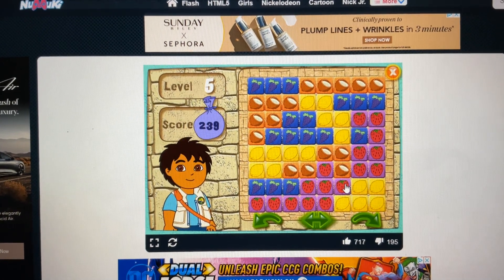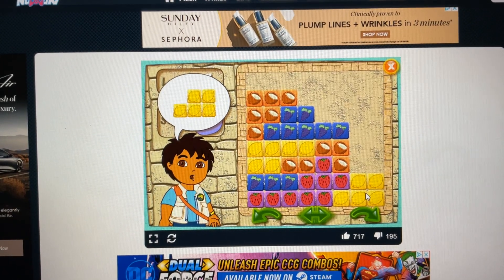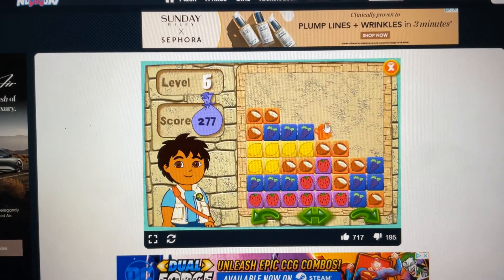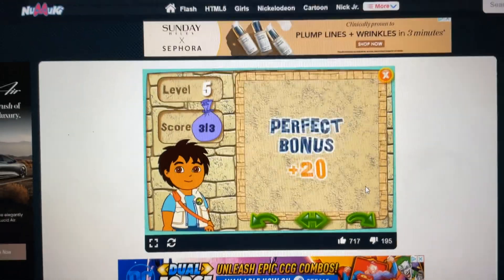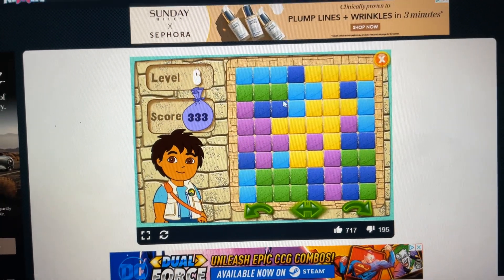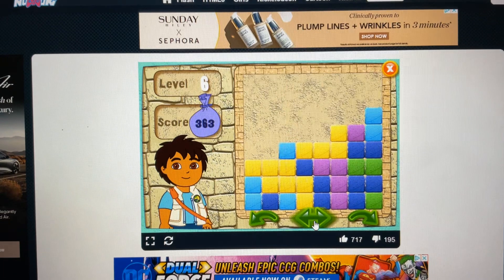Here's your puzzle. Ready? Set? Go! Coconut. Lemon. Lemon. Grapes. Grapes. Grapes. Lemon. Get rid of the coconut. Lemon. Strawberry. Grapes. Grapes. Grapes. Green. Light blue. Dark blue. Purple. Green. Yellow. Dark blue. Yellow, yellow.